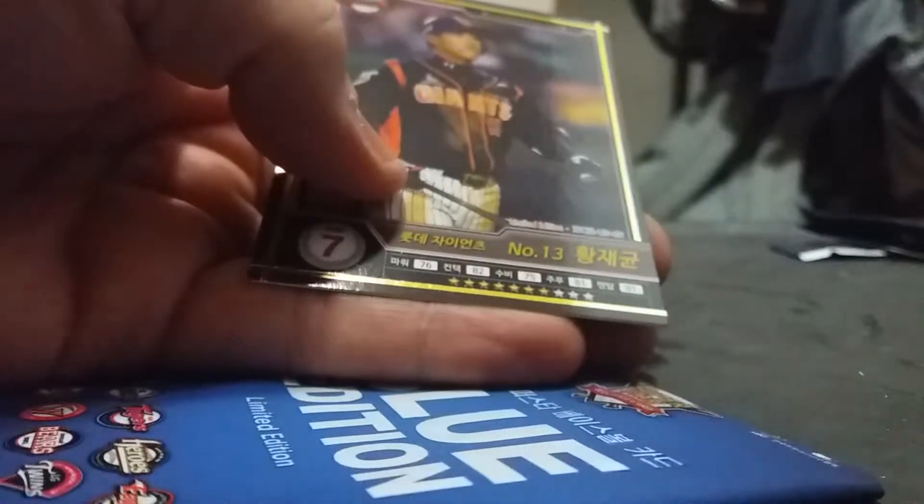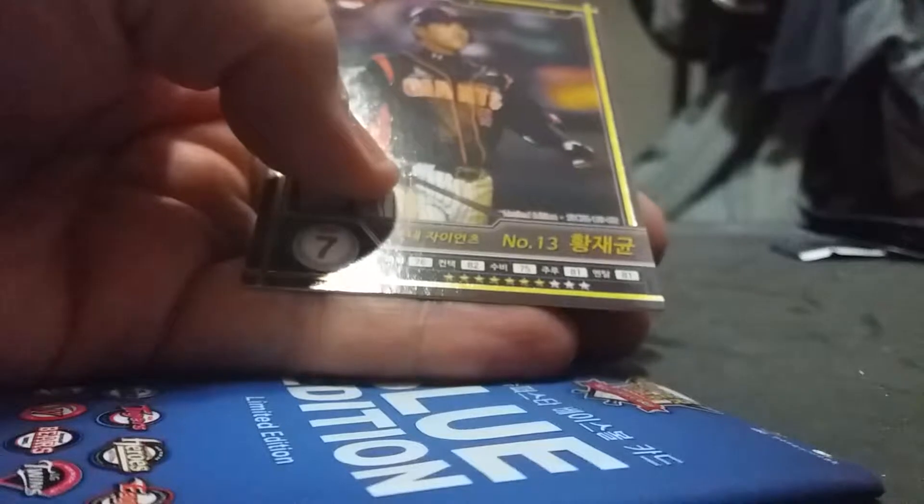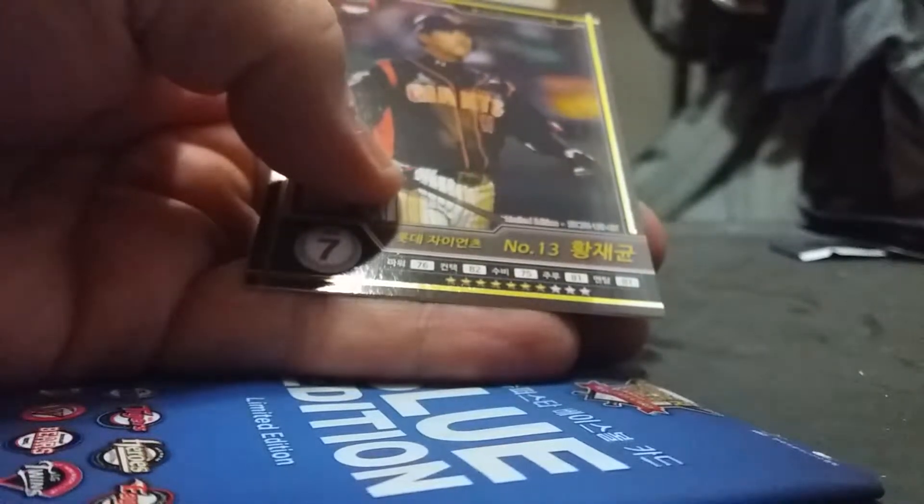Second pack: base Bears team card, On Jiman who's no longer on the Samsung Lions, and Hwang Jaegon. Hwang Jaegon had a really good year a few years ago, then went to the US and briefly made the Giants this past season before they released him — so he did have some major league experience.